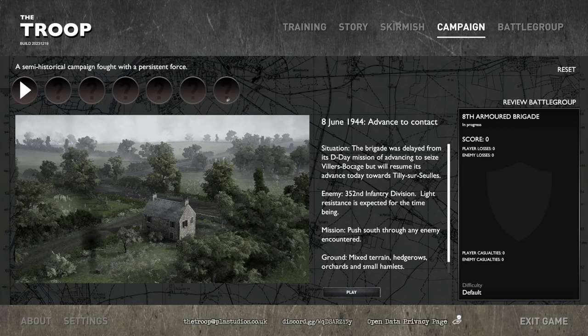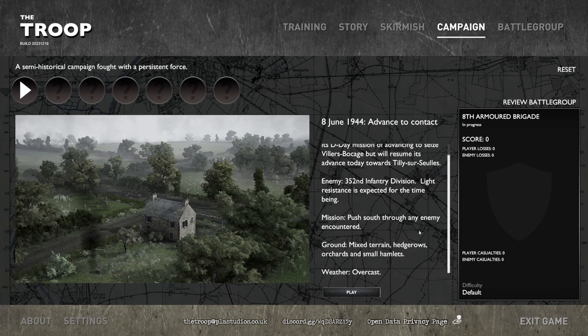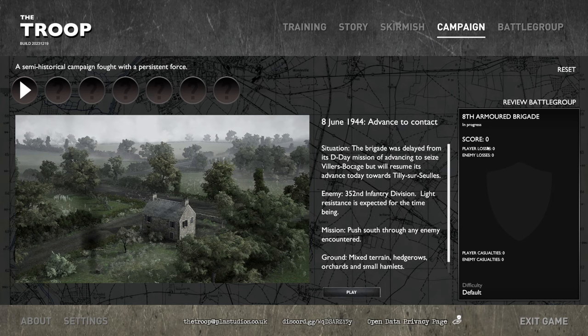It looks like there are seven battles in this campaign. The first one starts on June 8th, 1944 — Advanced to Contact. The brigade was delayed from its D-Day mission of advancing to seize Villers-Bocage, but will resume its advance today toward Tilly-sur-Seulles. The enemy in front of us is the 352nd Infantry Division; light resistance is expected. We push south through any enemy encountered, mixed terrain of hedgerows, orchards, and small hamlets. Weather is overcast. Player losses: zero. Enemy losses: zero. In progress. Default difficulty — let's go ahead and play.